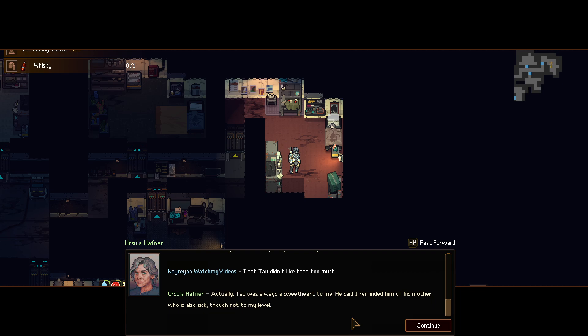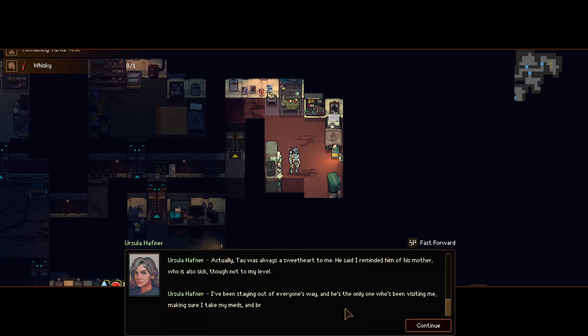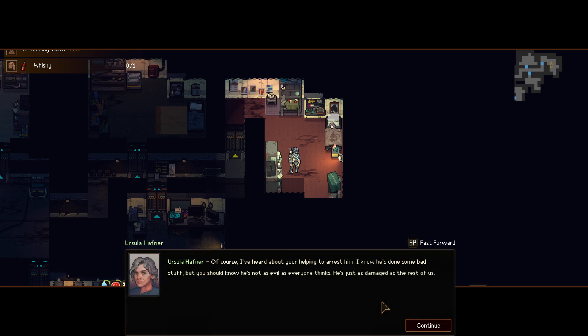That was always a sweetheart to me. That guy — really? He's the most annoying character in the camp. He said that I reminded him of his mother, who is also sick. He's the only one who's been visiting me, making sure I take my medicine. He brings me food. He's done some bad stuff, but he's not evil. He's the... nah, he's evil.